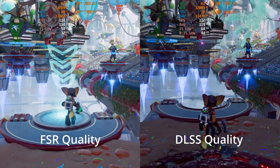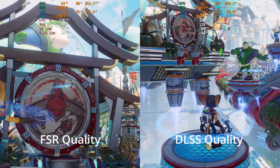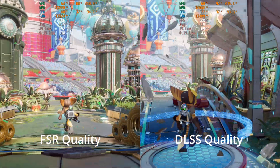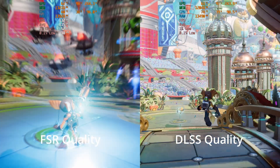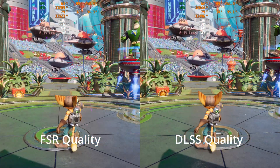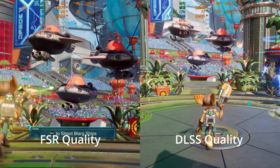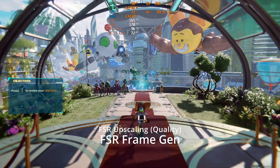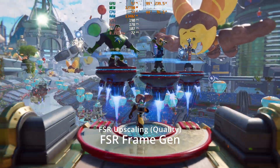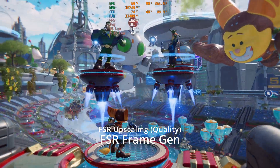DLSS has long been considered a really solid upscaling technology. Not trying to throw FSR under the bus — it's still a very good option, and once you're actually playing the game rather than pixel peeping, FSR does a solid job of giving you a great gameplay experience with a nice high FPS boost. Now let's add FSR frame generation on top of FSR upscaling in quality mode.